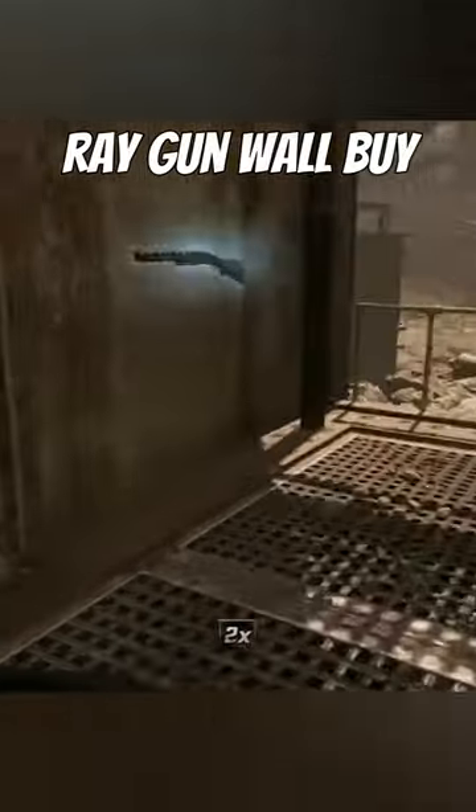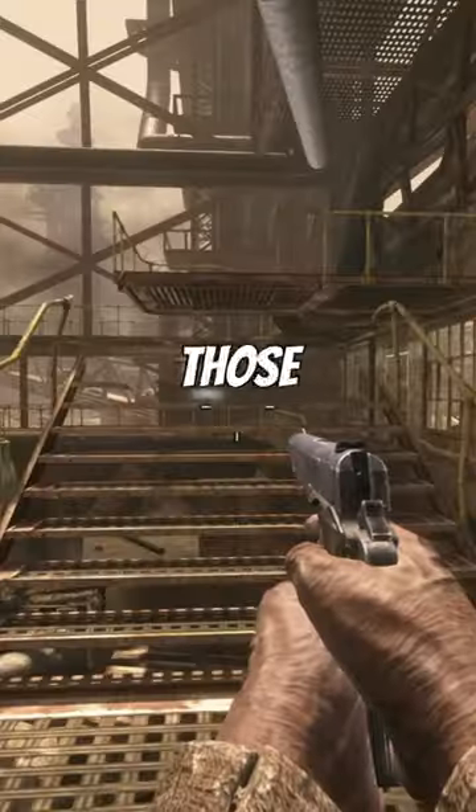Players that only have three or less tallies on their icon can basically get the ray gun from the Olympia wall buy. And those are definitely five.